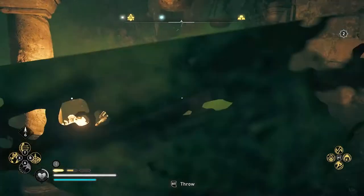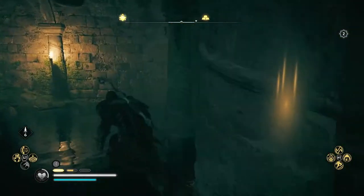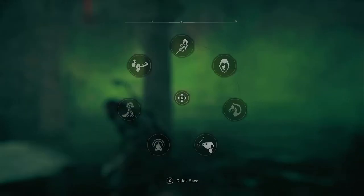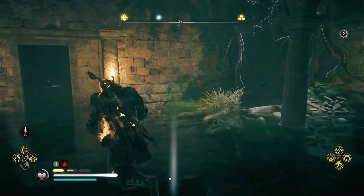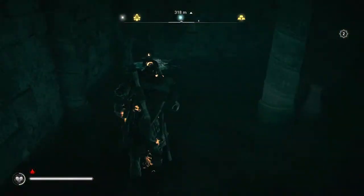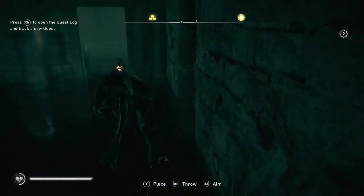So after we've cleared that first room and got the chest, there's another chest hidden behind another rubble wall here — so this is going to be our second room. Get rid of the smell, and don't do what I do; be a bit more clever with your flame torch throw.